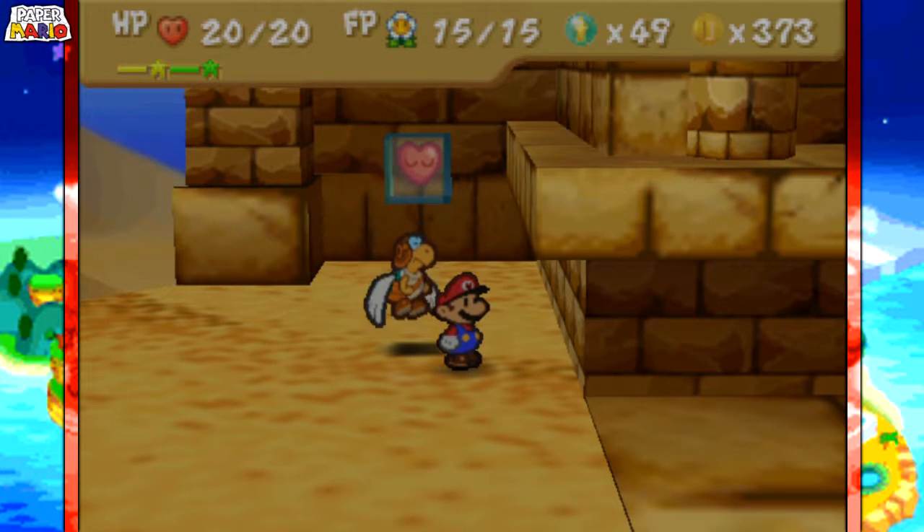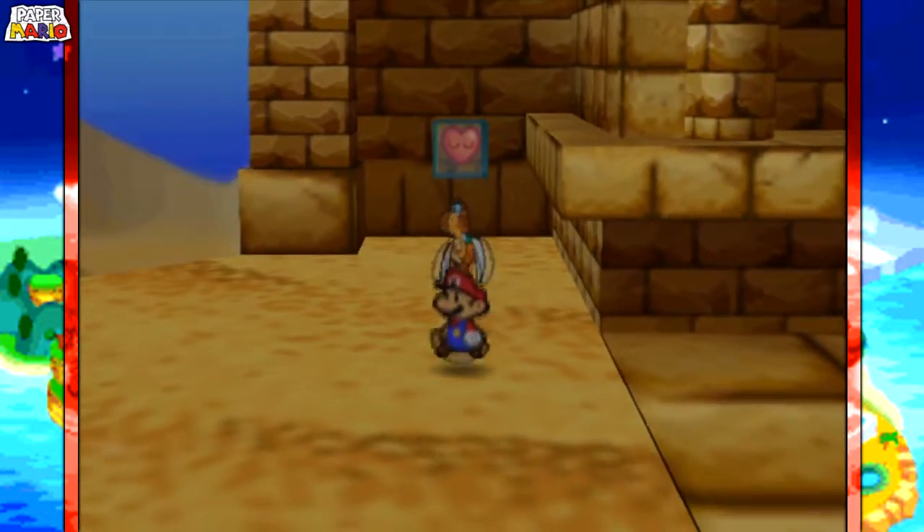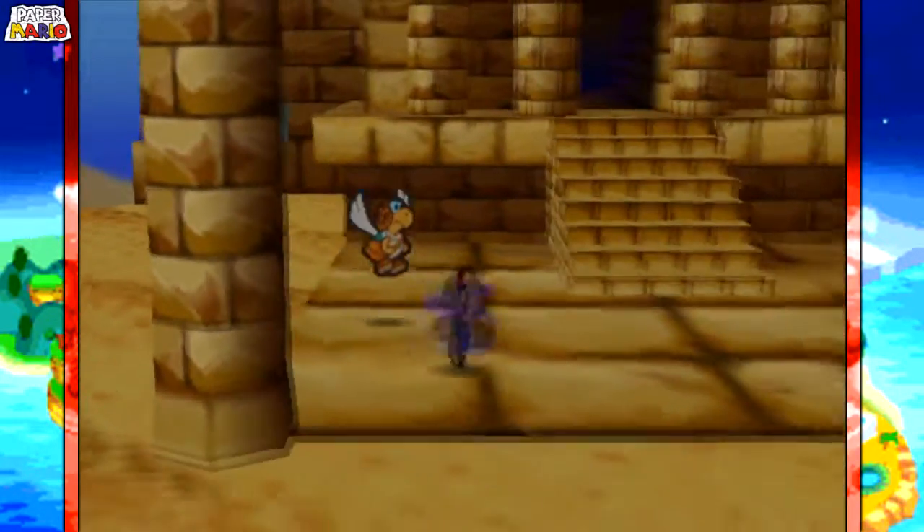Hey everybody, Super Saiyan and Jacob here. Welcome back to a let's play of Paper Mario. Last episode we finished off Dry Dry Ruins. In this episode we're going to be taking on pretty much the rest of the progress on Dry Dry Desert. So let's get on to it.